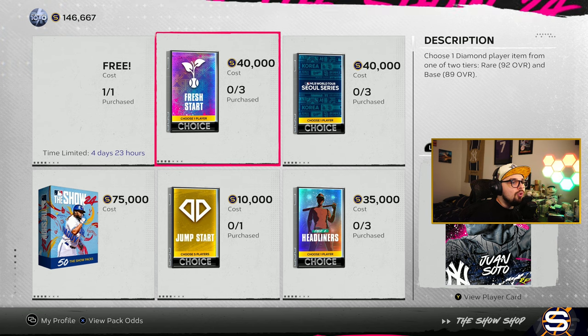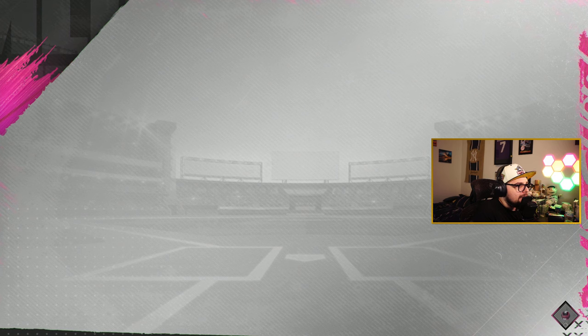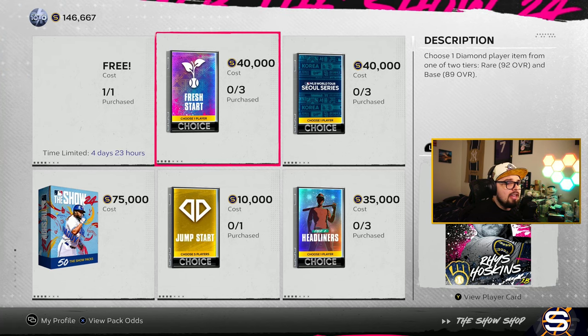We have a new Fresh Start choice pack — all these players are new players on new teams this year. The base round basically guarantees you'll get at least one of these cards. Rhys Hoskins has some good pop, a little low in the vision but not low enough to get boosted by Byron Buxton. He could be a good first base platoon option, but I don't think he'll be a top option because that contact versus righties is a little bit low, and not getting the Buxton boost might hurt him compared to other first base options. Still, Hoskins should be fun and worth a try.